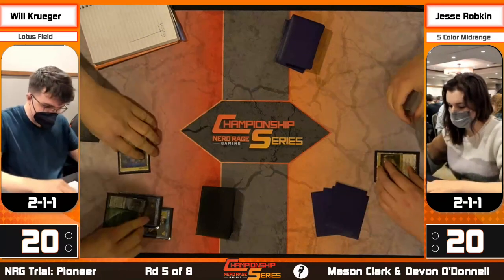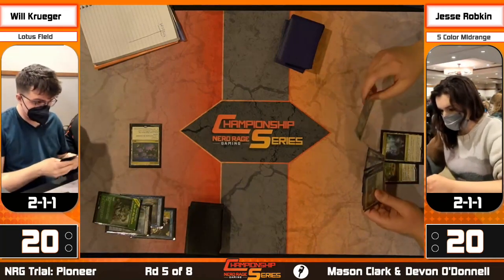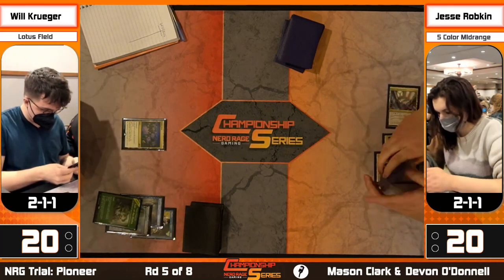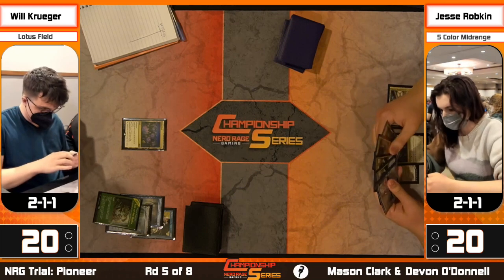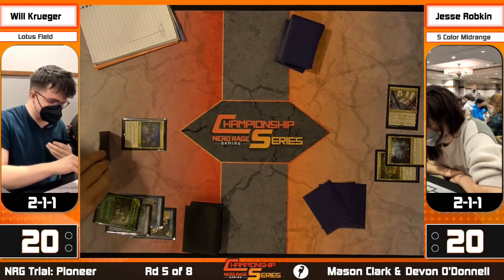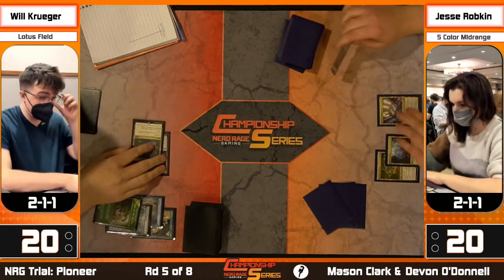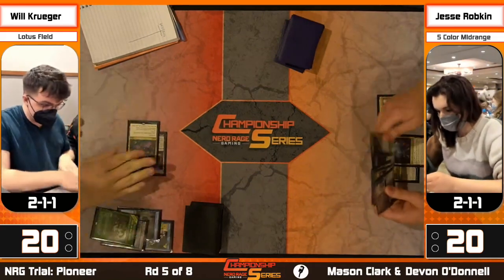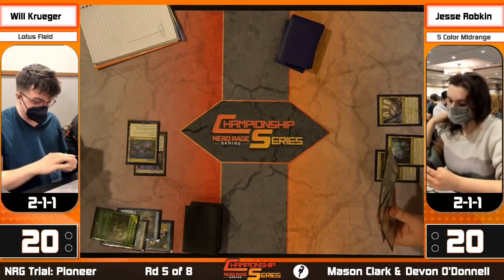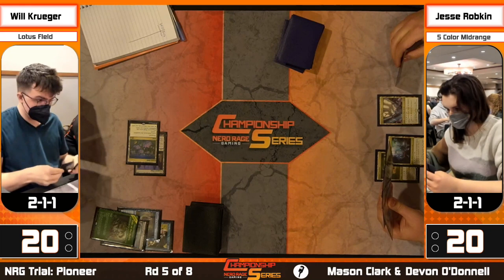Lotus Field gets played and sacks two lands. No Caryatid for Jesse - so no Slaughter Games next turn, and Will knows that. He has one additional turn to develop. If he has Thespian's Stage, that's what he'll want. Maybe an upkeep activation to make Jesse use her mana in that phase and give her fewer draw steps to find it. Though she could theoretically just have Slaughter Games in hand and cast it.